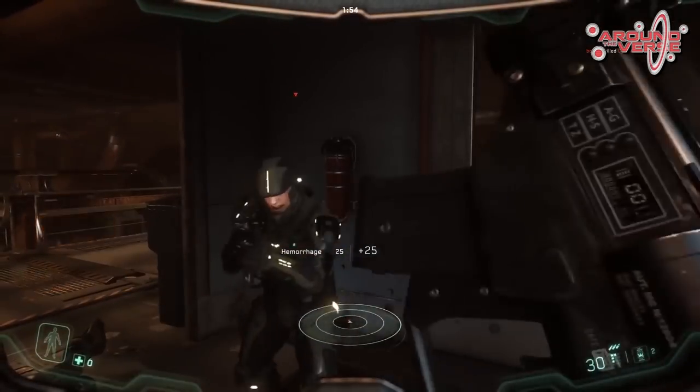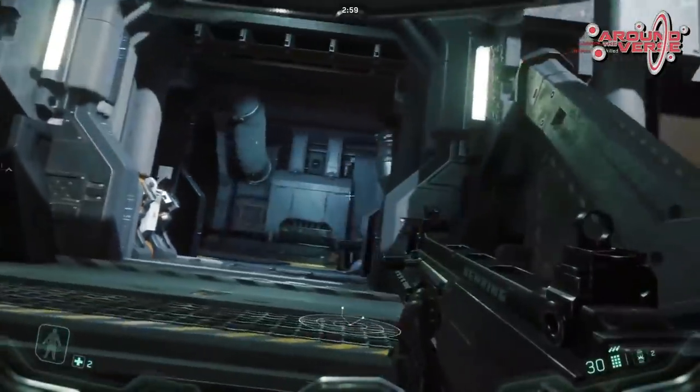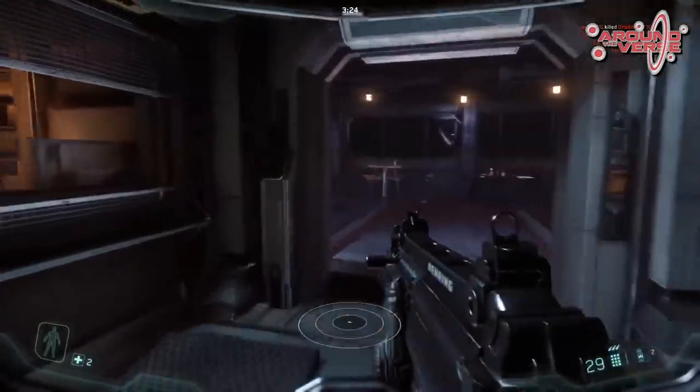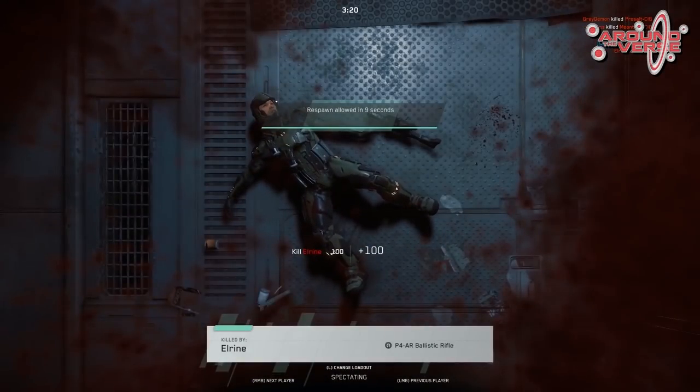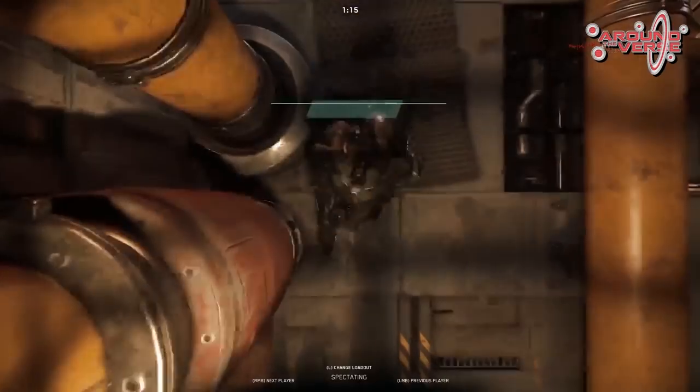Danach geht das Ganze zurück an Tech Design für eine erneute Kontrolle: Es wird ein Funktionstest der Waffe im Spiel gemacht und überprüft, ob die Effekte und Assets zusammenpassen. Hier geht es um eine grundsätzliche Idee zum Audio, ums Handling und die Charakteristika der Waffe. Werte wie Feuergeschwindigkeit in Bezug auf die Magazingröße werden jetzt festgelegt, damit das Gesamtbild der Waffe dem ursprünglichen Konzept entspricht – oder erkannt wird, ob die Ausrichtung sich noch verändern muss.